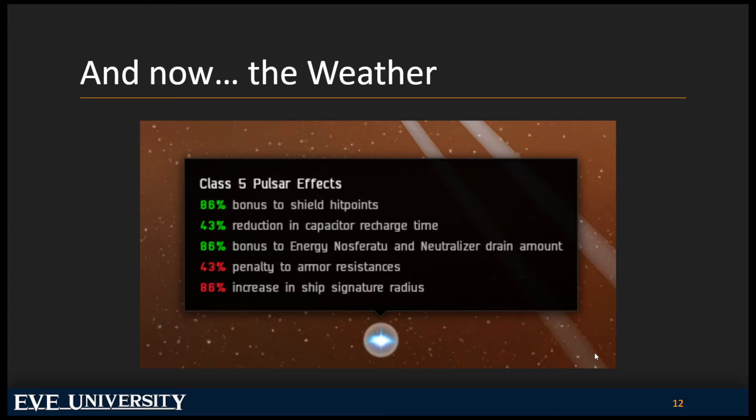Regardless of what you do in wormhole space — whether you're just wormhole diving, day tripping to get some gas, running sites, or planning to live there — it is important that you pay attention to the system effects. This is your metaphorical umbrella. Bring it.